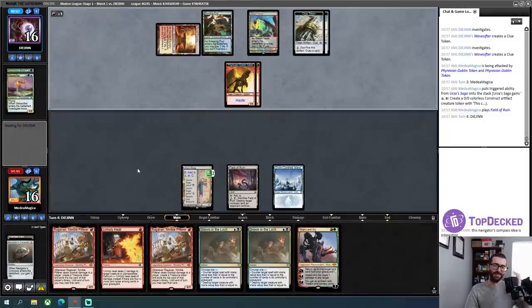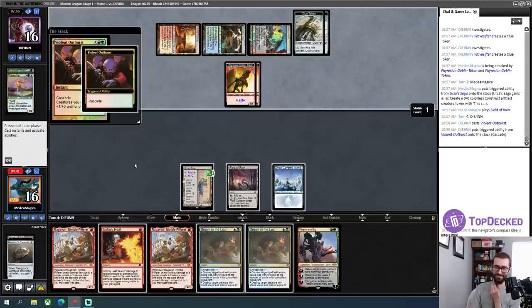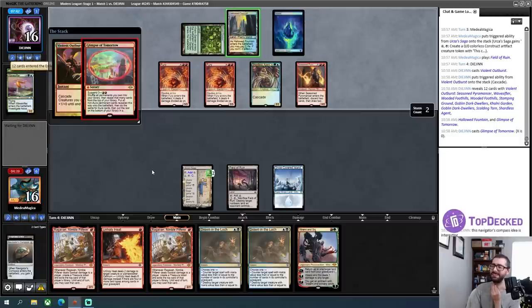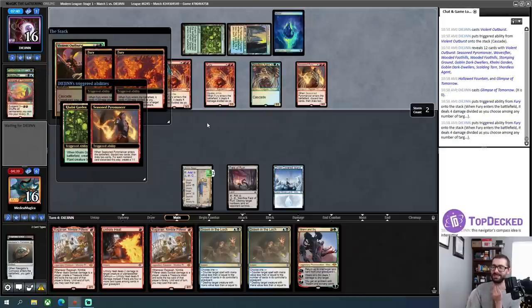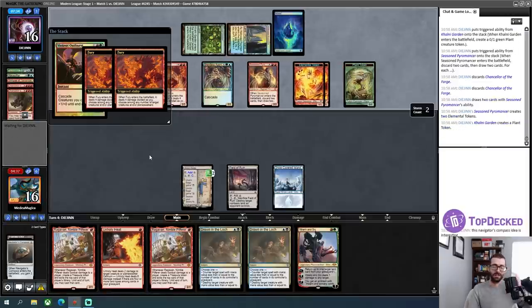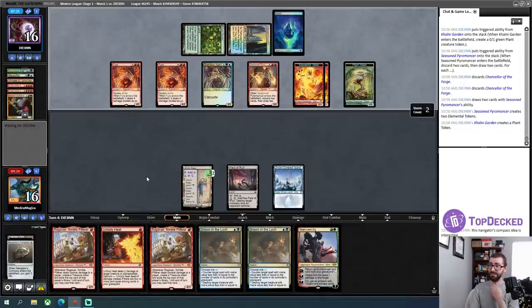My Urza's Saga token is going to start out as a 1/1. I'll just cast my Drown in the — oh, no I won't. Here's the Glimpse — oh my god. So this is just two 3/3 double strikers. That means next turn I'm getting hit for 6, 12, 13, 14, 15, 16 damage and I'll have two 2/2s. I think I need to draw a Dead of Winter, but actually I'm not going to have enough snow permanents — that's a limiting factor here.